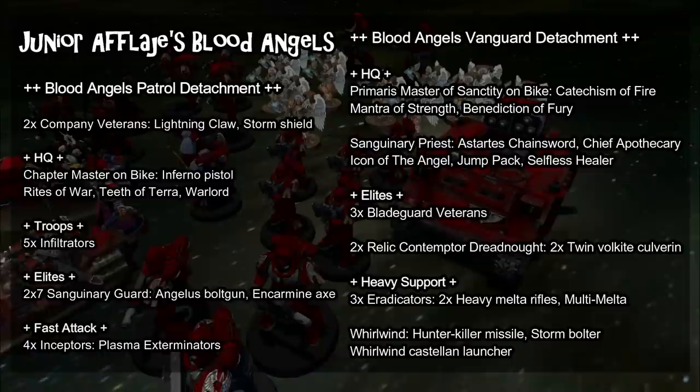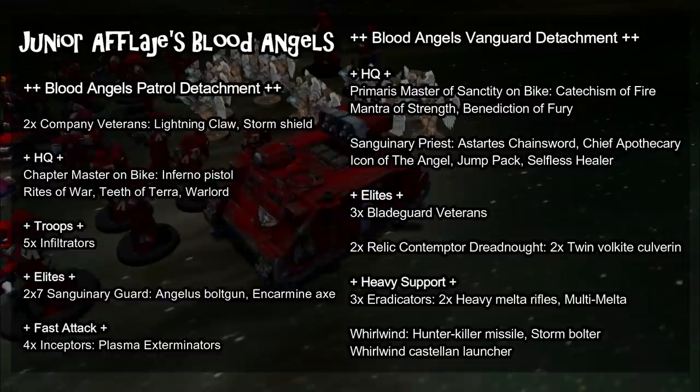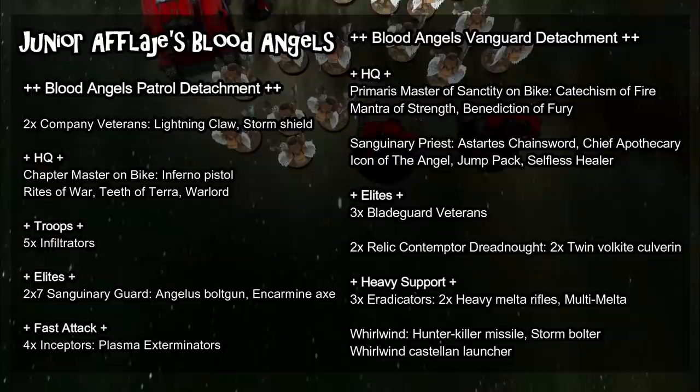For the Elites of the detachment, we're only bringing a single Bladeguard Veteran squad — three models for 105 points. Being relatively difficult to kill with 2+ armor, 4+ invulnerable save, three wounds apiece, and access to Transhuman makes them excellent at holding backline objectives or pushing up to hold center objectives and potentially scoring Oaths of Moment points.